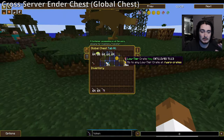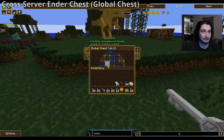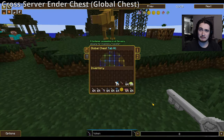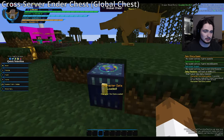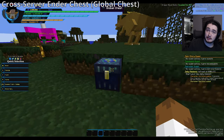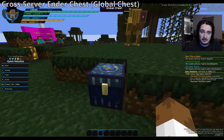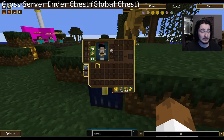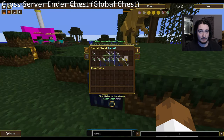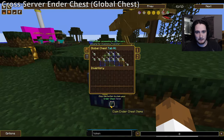This is what the global chest looks like. There are tabs, there's a trash can — we'll get to that. I'll show you what the ender chest looks like. I've given myself some ender chest data, so this is what all of you will see when logging in: you go to the ender chest, or open it from your inventory by clicking 'Open Global Chest'. It opens here with some data loaded.